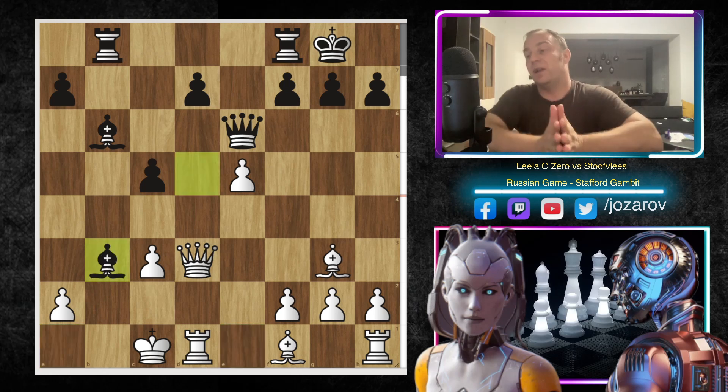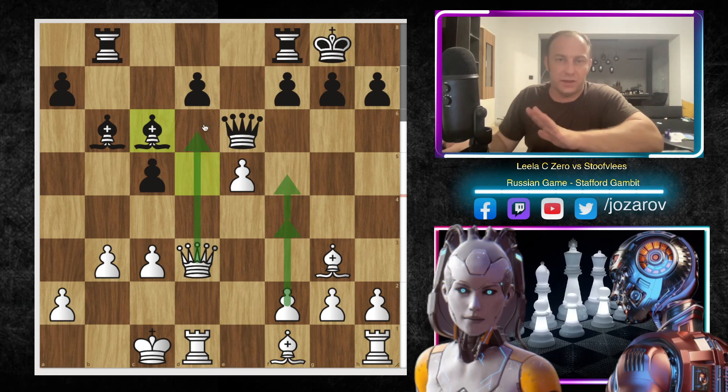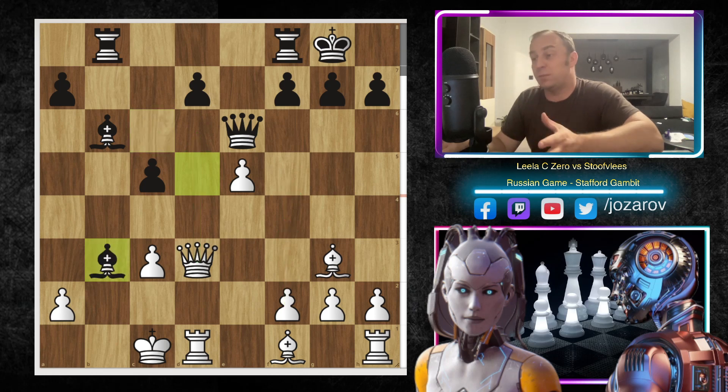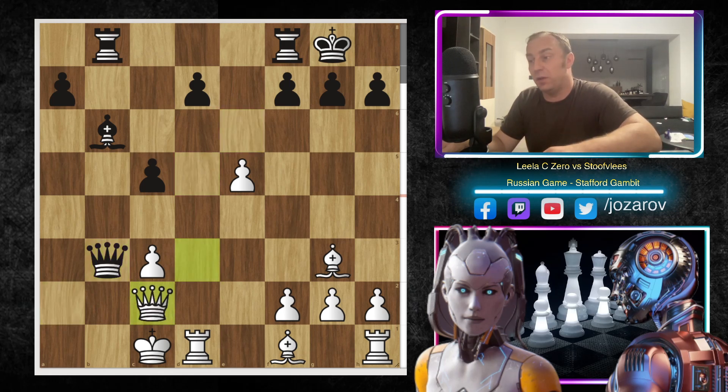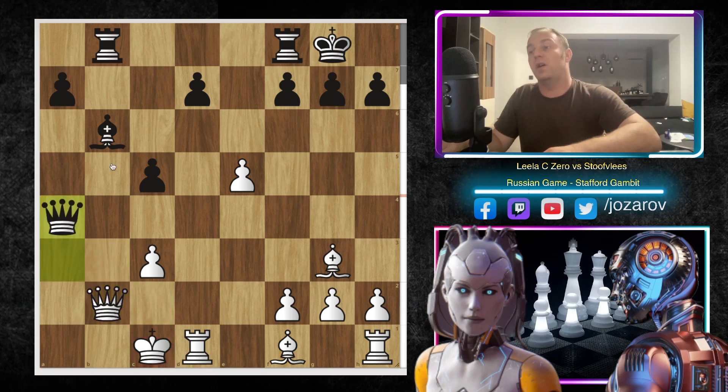Stockfish tried a desperate move — Bishop takes B3. Although Bishop to C6 is probably much better. Now F4 is a possibility, F5, even Queen to D6 to simplify. It's already a plus 2.5 position for White. The Bishop sacrifice — sacrificing the Bishop just to open some files and diagonals. We have A takes B3, Queen to B3, Queen to C2, Queen to A3 — a check — Queen to B2. Again Queen to A4. Stockfish is trying to stay with the Queen on the A-file where it can deliver some checks. We have Bishop to B5, Leela C0 kicks away the Queen again.